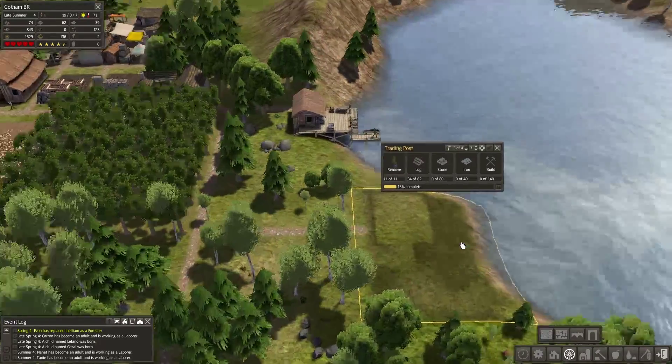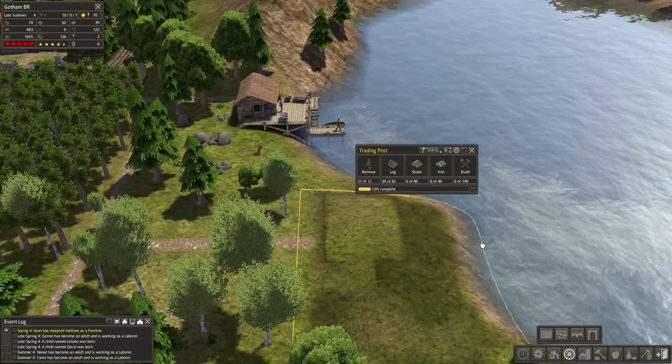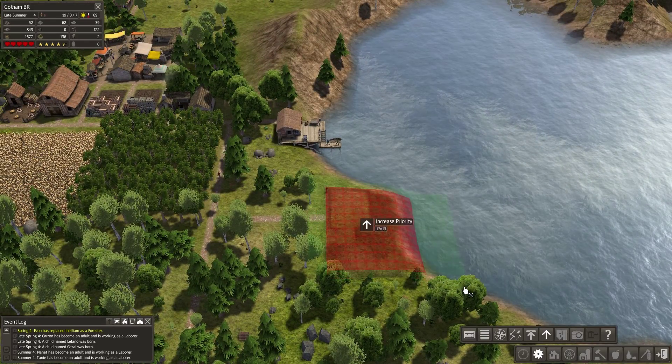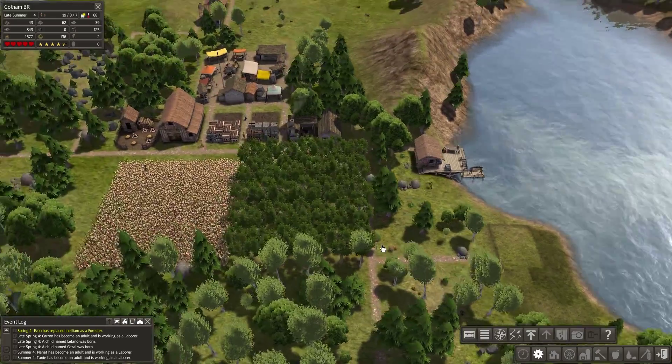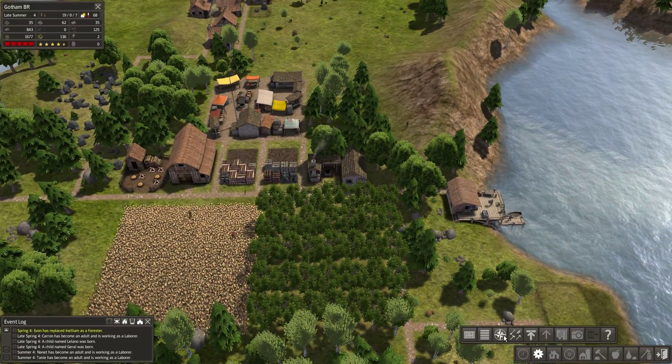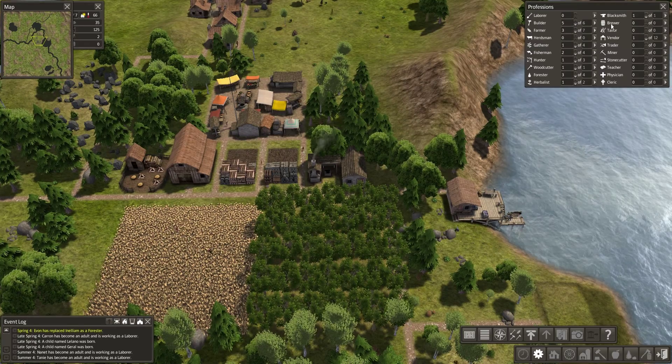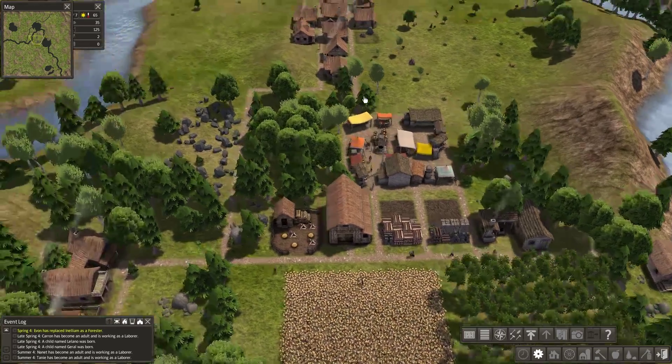My trading post is still not done, which is one of the bigger concerns right now. Let me see if I can make this a priority. Let me have them build that, and I can help speed it up by getting a few more workers on it. We have two extra laborers — let me throw them in as builders.